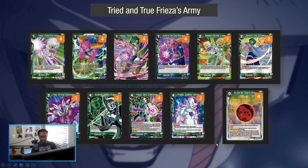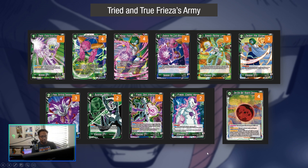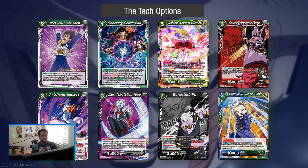For attack options, we play one copy of Hidden Power of the Saiyans — very situational, previously ran two. When your leader is green, the opponent may place the battle card they're playing into their drop area; if they don't, they must discard two cards. It doesn't affect cards with deflect. As an alternative, Preemptive Strike could replace it.